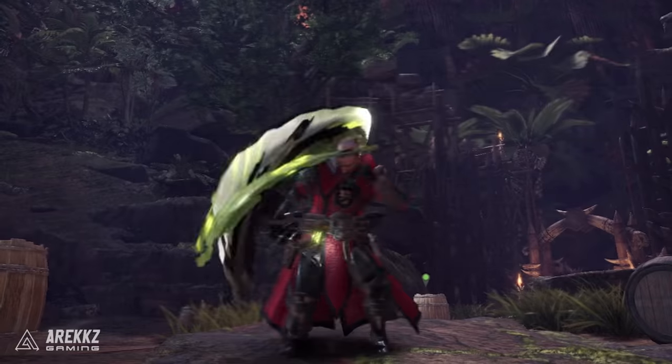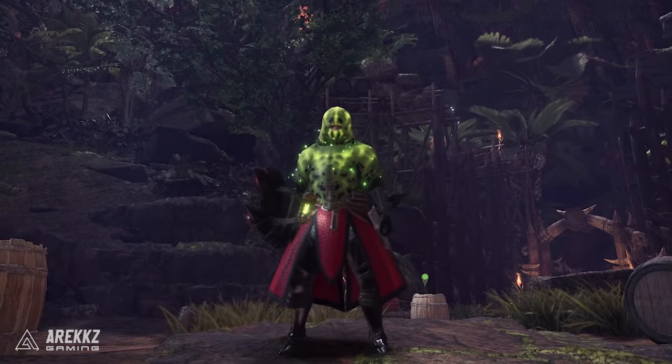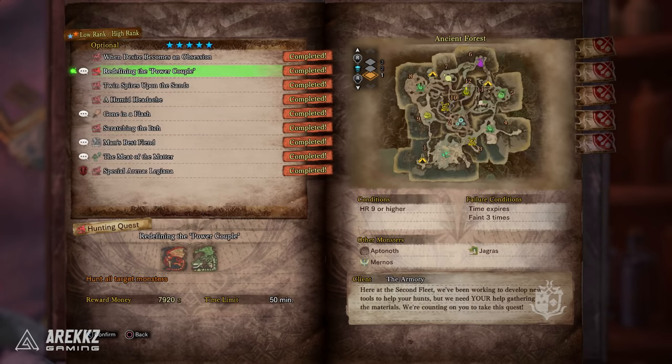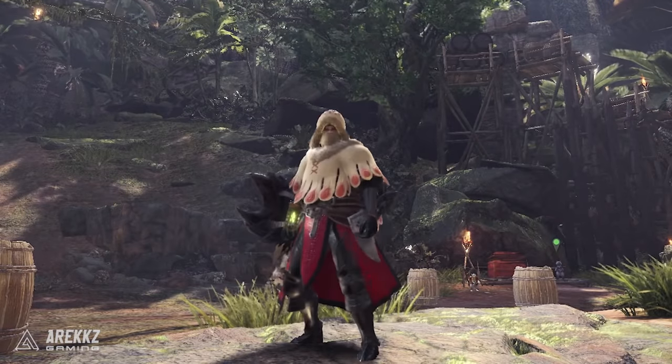'A Nasty Flesh Wound' is the quest you need to upgrade the Bandit Mantle. If you haven't got that, you need to go back and do the 5-star high rank quest 'Redefining the Power Couple.'